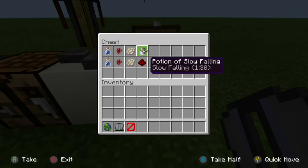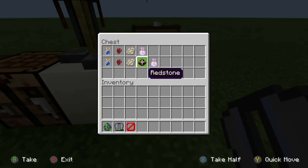What we can do with the phantom membrane is create the potion of slow falling. If you add some redstone, you can extend the duration to four minutes. And you can also make the splash potion and lingering potions, respectively.